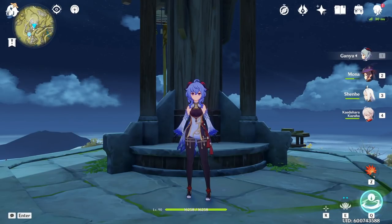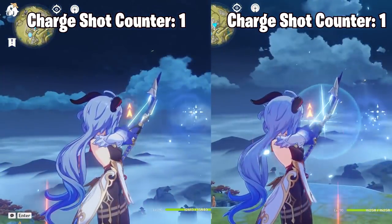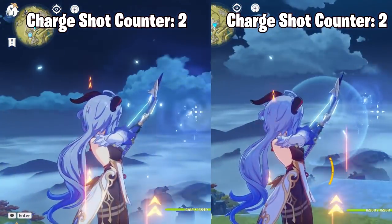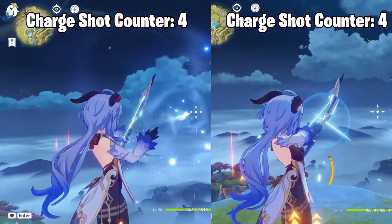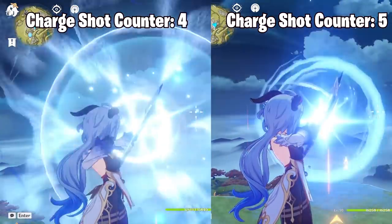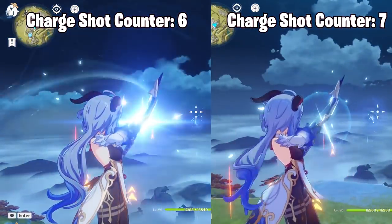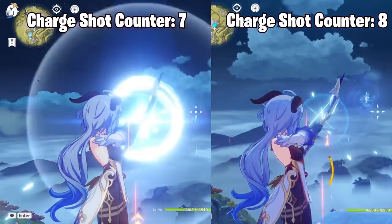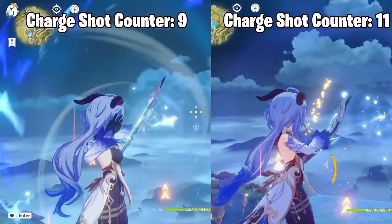Let's talk about how to play Ganyu and use charge shots efficiently. Looking at Ganyu hardscoping versus aim cancelling — you should see that aim cancelling charge shots is slightly quicker. To achieve this: aim with left click, then right click to animation cancel (aim mode key), then dash cancel. This makes you more mobile and also gives you iframes when you dash.